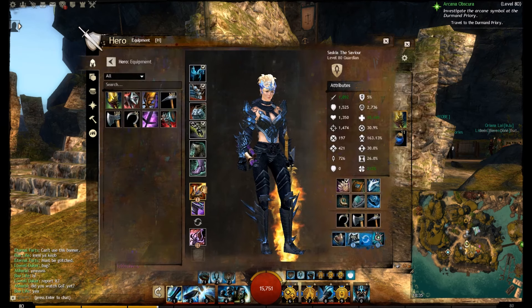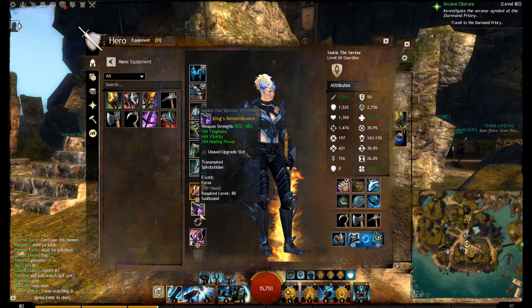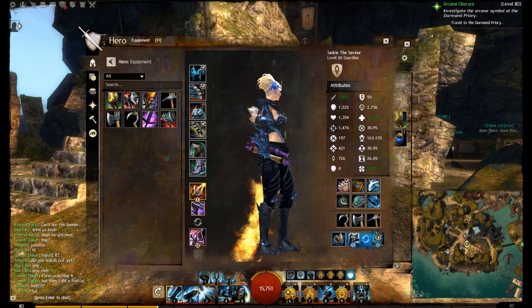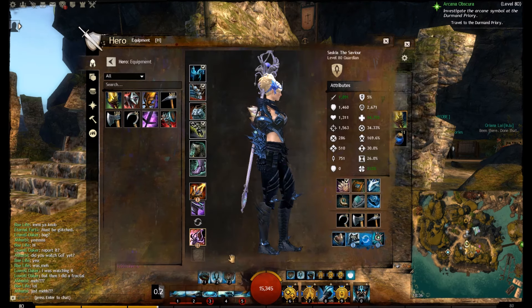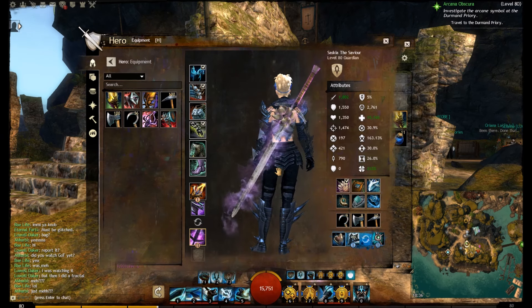I think it's Knowledge is Power — it's the Fiery Dragon Sword of Sorrow, and also King's Remembrance. There are a few different focuses that look similar. Regarding the staff, we actually have the Celestial Whoup Whoup Spire, which is an ascended weapon piece — which I might have to change because it doesn't really fit in with the dye scheme now.